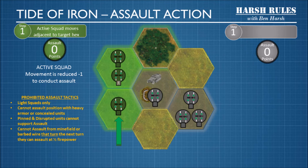Now let's look at the Assault action. Assaults are a little complicated, so we're going to walk through one step by step. To conduct an assault, your active squad will lose one movement point. Then, step one, the active squad will move adjacent to the target hex. Before we jump into the thick of it, there are several prohibited assault tactics. You can only use light squads to conduct assaults. You cannot assault a position with heavy armor or concealed units. Pinned and disrupted units cannot support assaults.